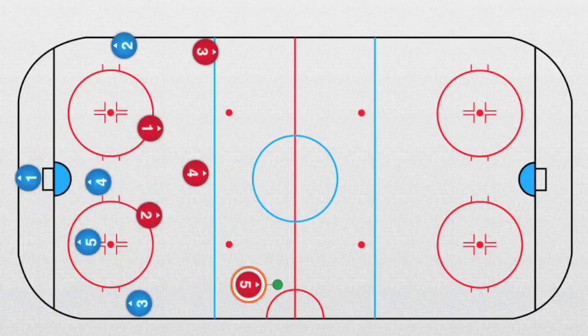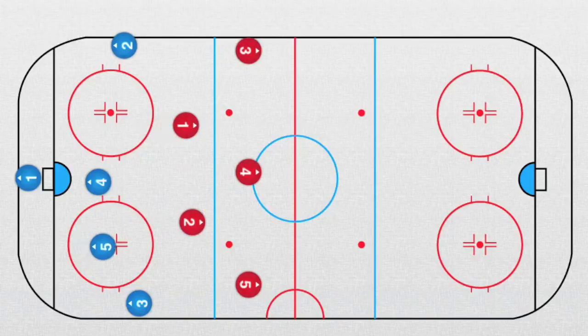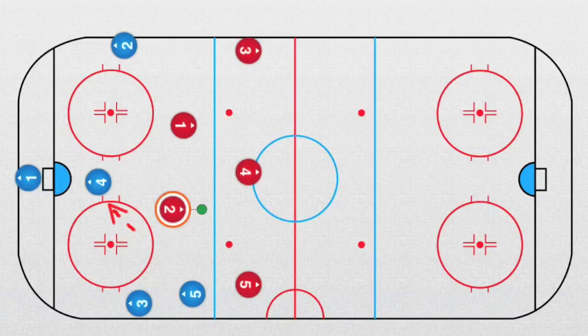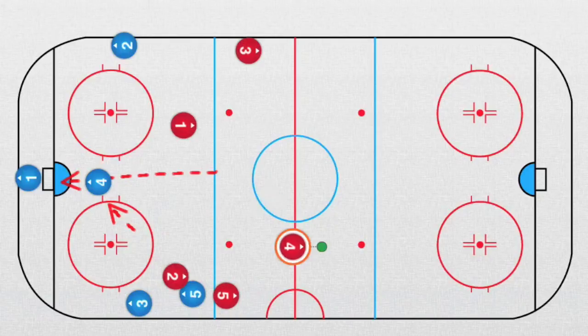We go a little bit backwards, keep the positioning, and in this movement — attack. Sometimes it happens that this player plays a drop pass. If he does it, he has to go. But sometimes he just tries to skate over; we just want to cut the ice. So the puck is here, defender supports, this player goes here, and this player goes here.